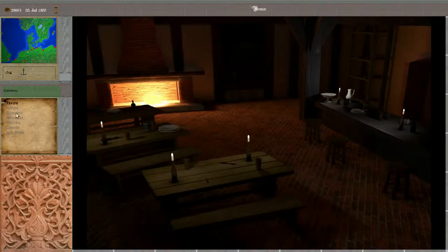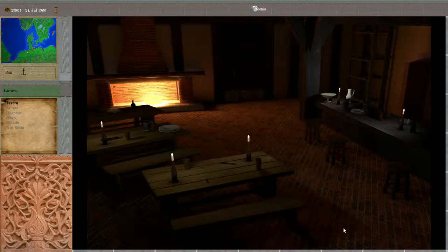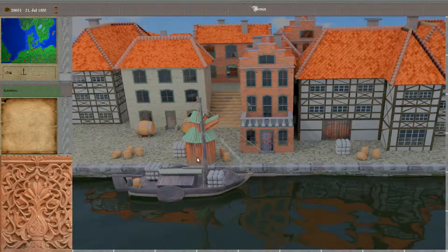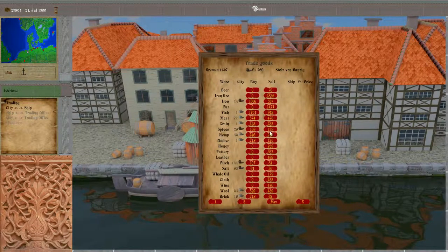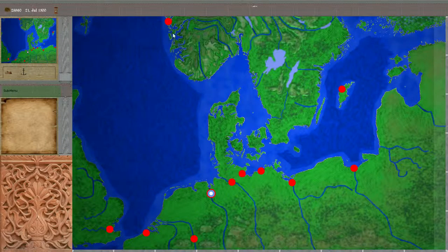Let's have a look at ship travelling. We need some sailors on our ship so we can travel. And then let's buy some wares, perhaps some spices. Let's travel to Bergen. The calculation of the route — the first time it is calculated may take some time, but then it is cached and should be quite fast on subsequent ones.